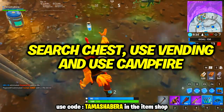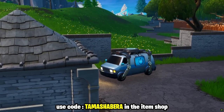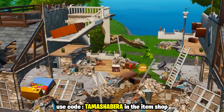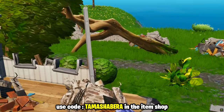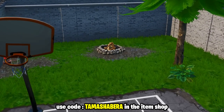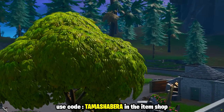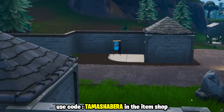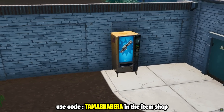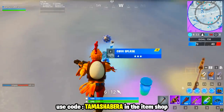The next one is a tough challenge: search a chest, use a vending machine, and use a campfire all in a single match. For a spot where you can do all three, I'd recommend Snobby Shores — it has lots of chests, a vending machine on the extreme right side of the mansion, and around three campfires because of the Viking village that came down from the mountain to Snobby Shores. You get 10 battle stars for completing this one.